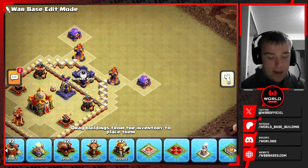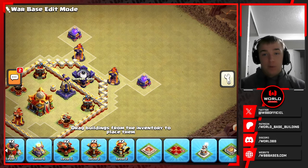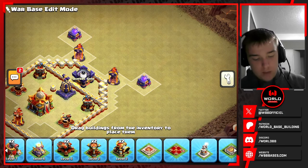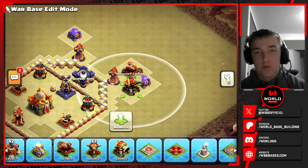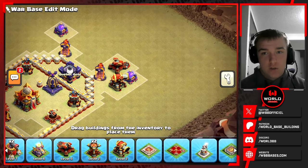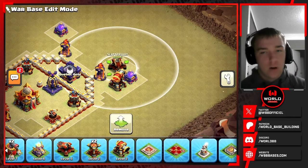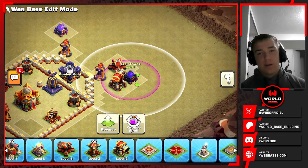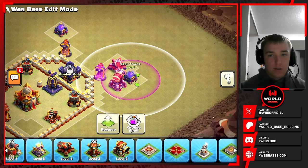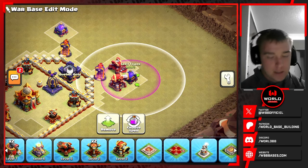Some examples of a bad Rage Comp in a one-hit format like CWL or War: if you have Rage Comps very stacked, you have so much value so close together. A strategy like a Super Archer Blimp or a Zap — Zap is very common right now with Root Riders or Lalo — can easily target all these buildings. In Legends you do sometimes see stacked defenses like this, and they are vulnerable to Zap attacks still, but it's very tricky for an attacker who doesn't have an army capable of dealing with that easily.